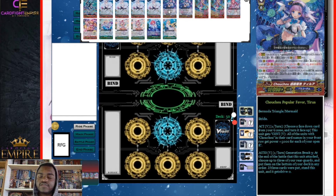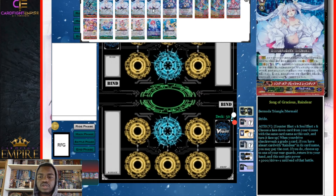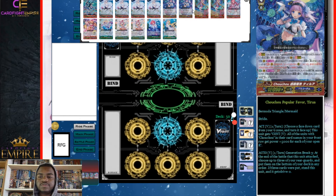We have two Chocho Popular Favor Tirua. Her first ability is an ACT vanguard skill once per turn: choose a face-down card from your G zone and turn it face up; if you do, all units with Chocho in their card name in your front row get plus 5000 power for each of your open rear guard circles. The generation break three ability is: at the end of the battle that this unit attacked, choose up to three of your rear guards and put them on the bottom of the deck; if three were put, stand this unit and it gets minus two drives. It's a re-stander for Bermuda — so after your Song of Gracious Reindeer play, if they're still alive, you can go into Megiddo or Tirua.